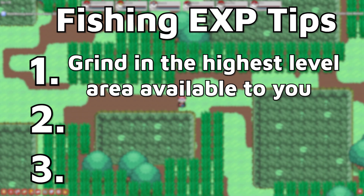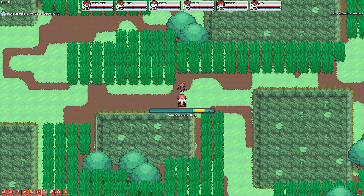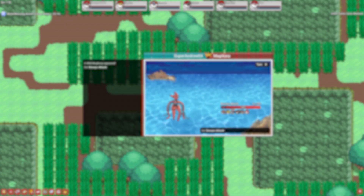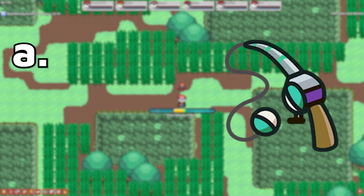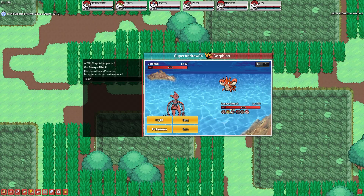Two: take advantage of Perfect Hooks and Kyogre Blessings. Want more experience? Try to Perfect Hook everything. This is why I would not recommend using the AFK Rod if you're trying to get as much experience as possible, because it's slow and you get no Perfect Hooks. Take advantage of any active Kyogre Blessings as well. If someone pops it and you're up for a bit of fishing, go fish for that whole hour. You'll get a pretty decent amount of experience.